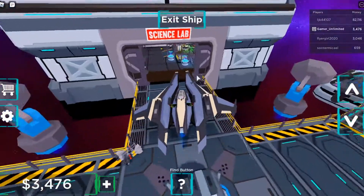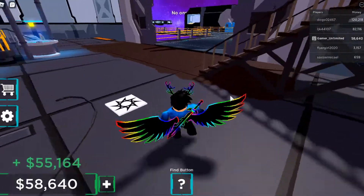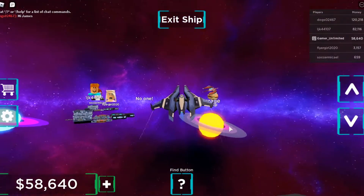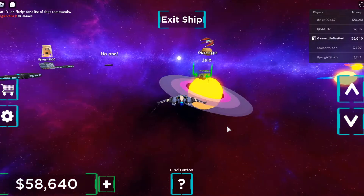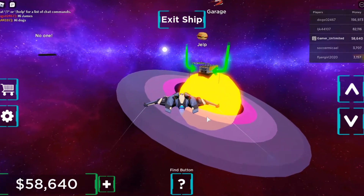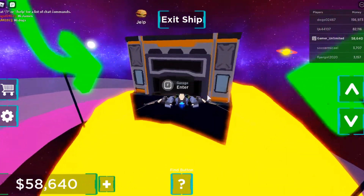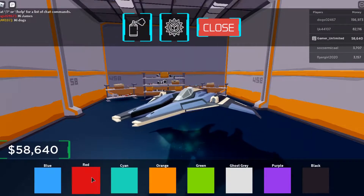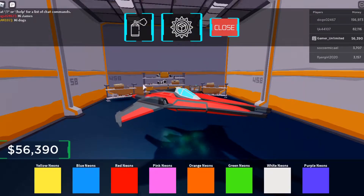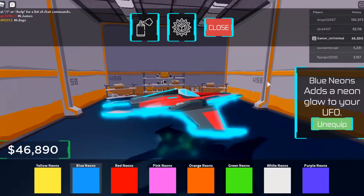Let's just park it right here. Exit ship — I'm gonna get on it anyway. Oh wait, can I jump up? Yeah — there we go! I got 58,000. I definitely have enough to get the colors for my spaceship and customize it. It's gonna look so much better. Let's go, we're almost there. F — there we go, that is going to be red.